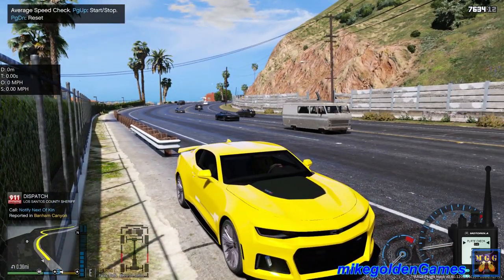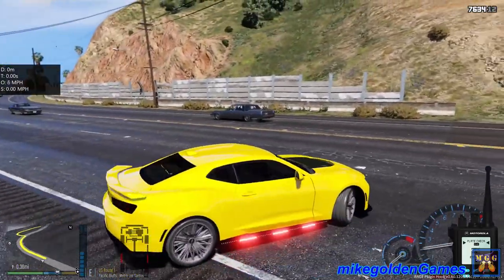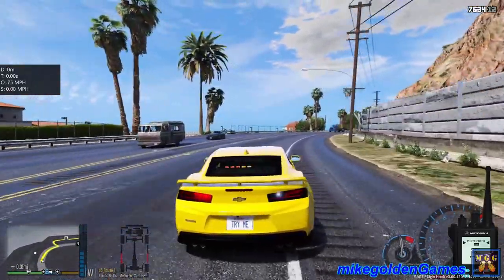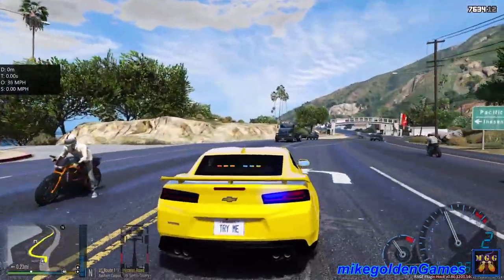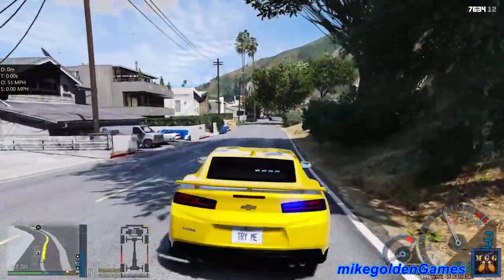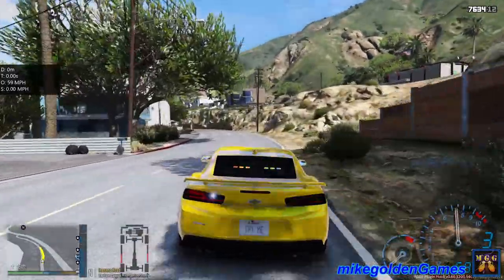Notify next of kin — we have a civilian fatality in Banham Canyon. Roger that dispatch, I can respond to that one. Alright, that's not good. Let's get our lights on. Highway Patrol coming through. Let's get out here. Gonna take a left. We can turn our sirens off now — we don't really need them on now that we're off the highway. Let's see where we're headed.